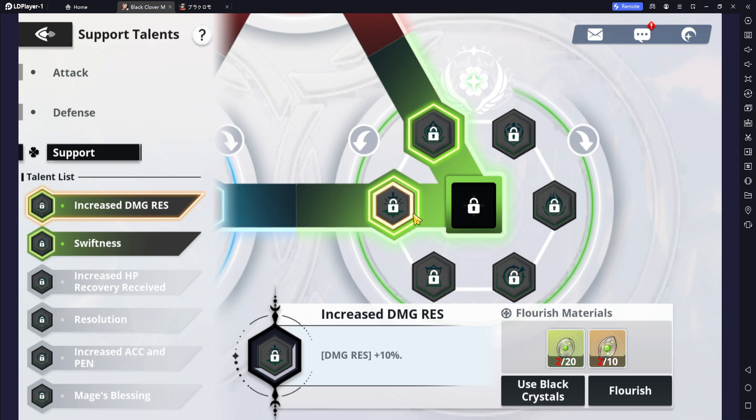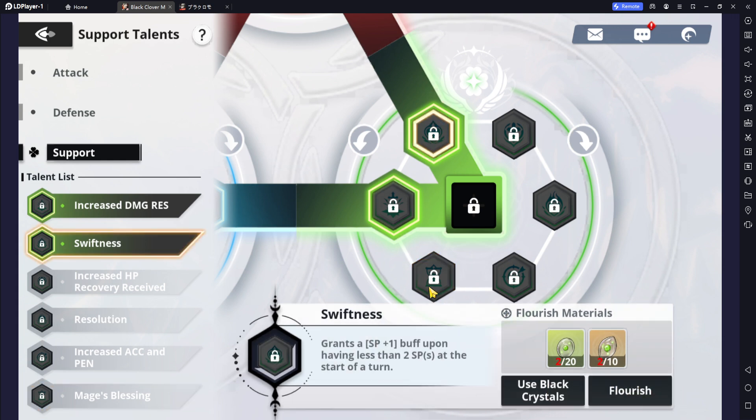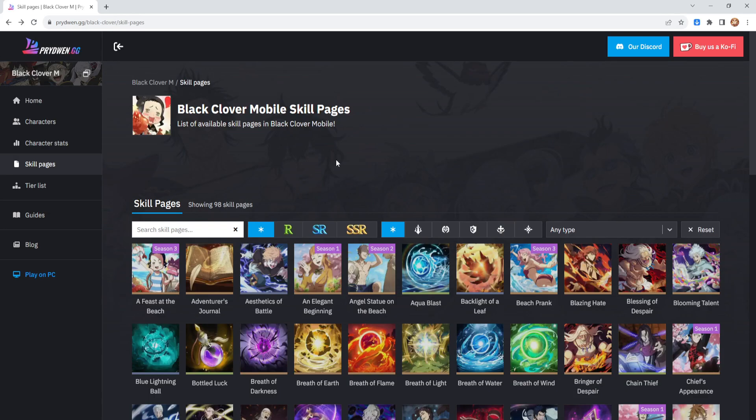When it comes to the support talents, there are two options. Damage resistance plus 10% — yes. You can either opt for granting a special point plus 1 buff upon having less than 2 SP, so basically when you use your ultimate you're below the mark and you gain that plus 1 back, or you can have a 20% chance to reduce the cooldown on your skill 2 which is the AoE healing. With the plus 1 SP that's a guarantee — the minute you use the ultimate and resurrect an ally, you get that plus 1, helping you get your ultimate quicker. I would honestly opt for the SP plus 1.